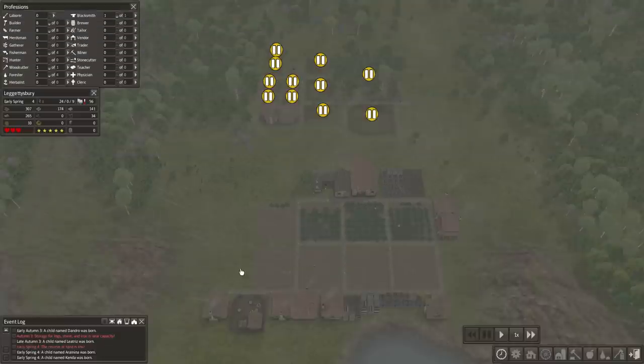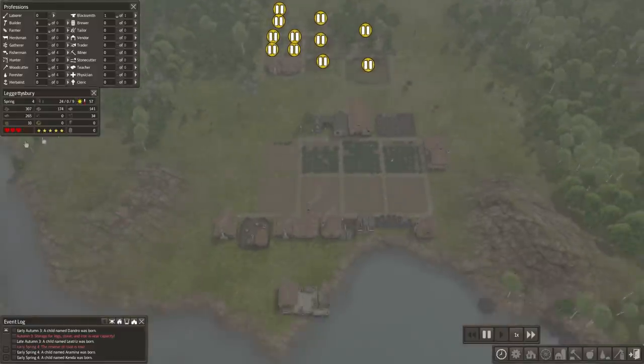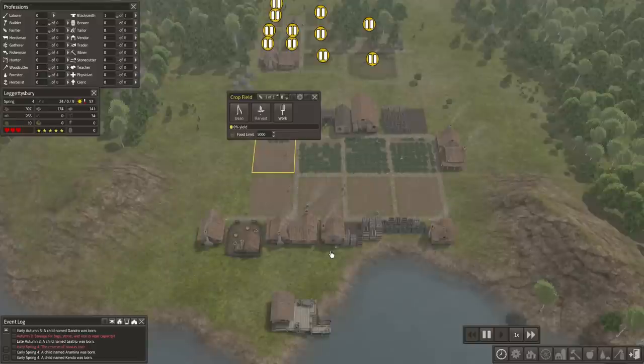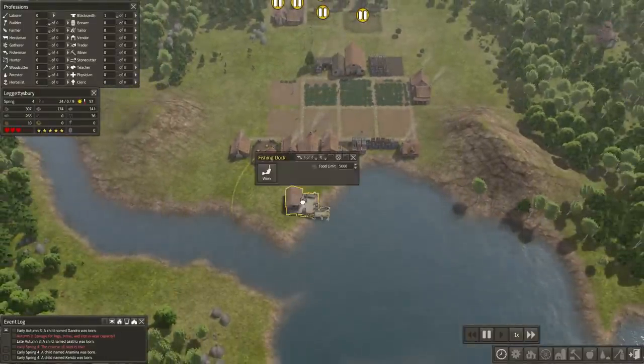Hello everybody, and welcome back to the third episode of Let's Play Banished. Today I think we're going to try to get some more food things in here. It is spring — we're pretty low on our food, but our crop fields will still grow their fruits or vegetables and we'll still be able to harvest them this year. But we're still running a little bit low.